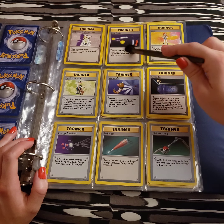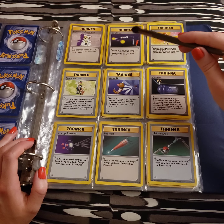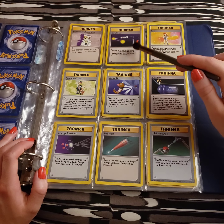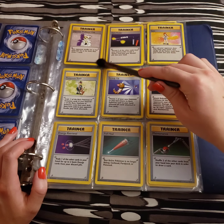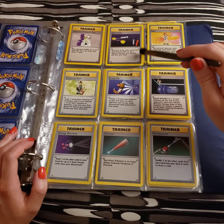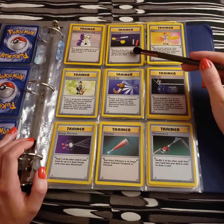I have the Item Finder — discard two of the other cards from your hand in order to put a trainer card from your discard pile into your hand. So that's a nice recycling kind of card.